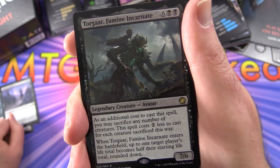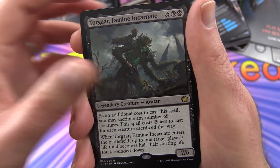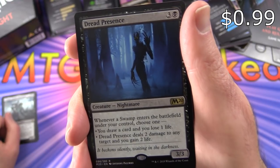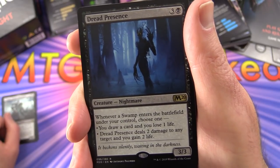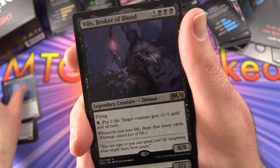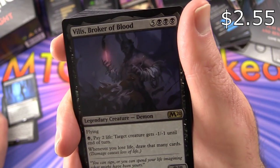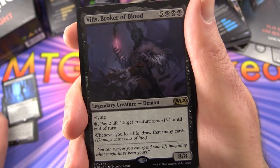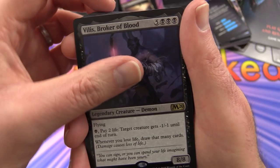When Torgar enters the battlefield, up to 1 target player's life total becomes half their starting life total, rounded down. Dread Presence - creature Nightmare, 3/3 for 4. Whenever a swamp enters the battlefield under your control, choose one: draw a card and lose 1 life, or it deals 2 damage to any target and you gain 2 life. Vilis, Broker of Blood - legendary creature Demon, 8/8 for 8 mana, with flying. Pay a black and 2 life - target creature gets minus 1/minus 1 until end of turn. Whenever you lose life, draw that many cards.